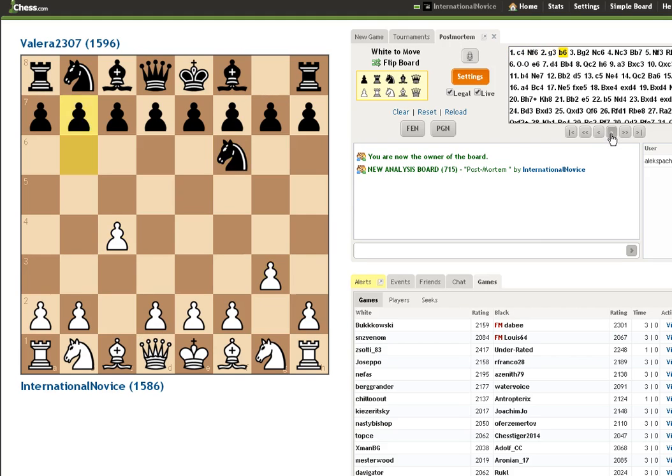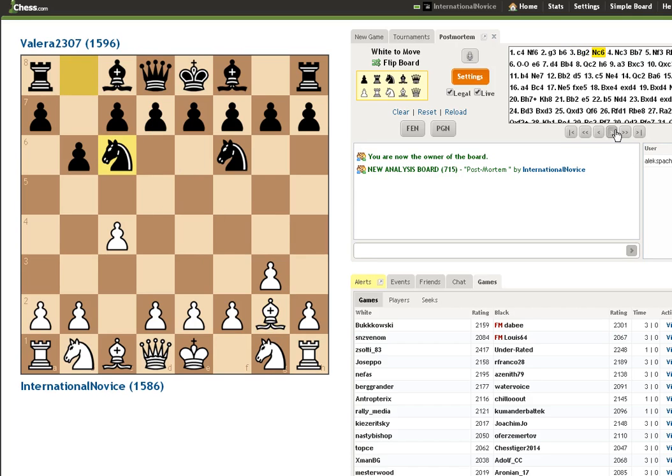We won't get into too much opening theory. So immediately my opponent is playing some questionable moves. I don't really know how to exploit them, but they just seemed a little bit strange. Usually black plays some form of striking in the center, like d5, maybe e5 — for example, knight c6 and then e5, or something like that. But he's playing this fianchetto line. It's kind of weird.